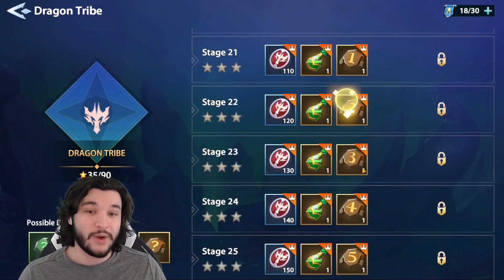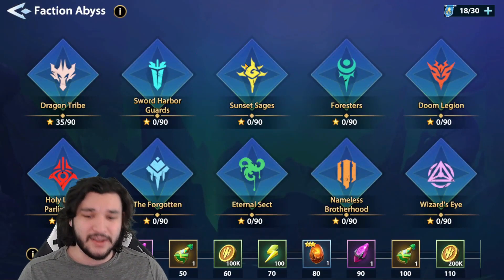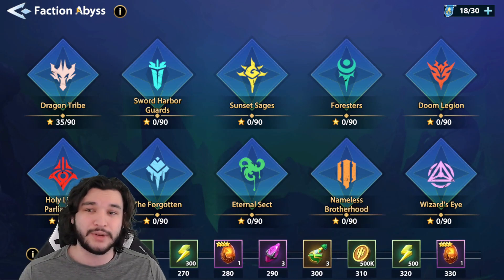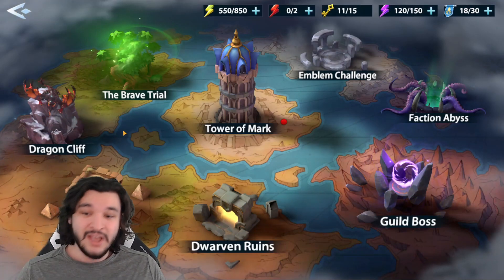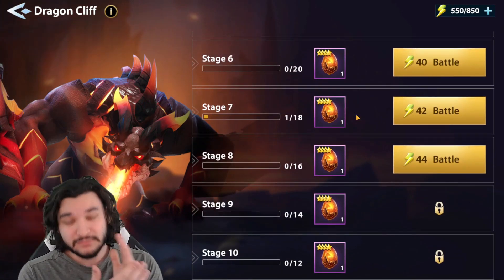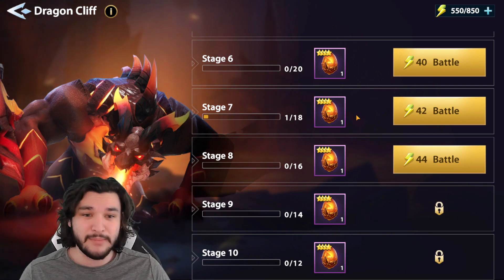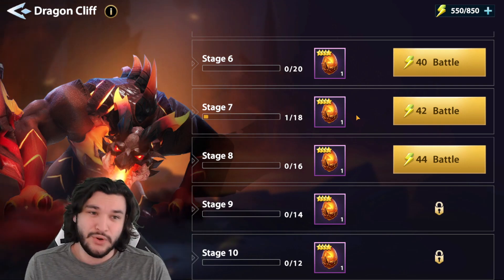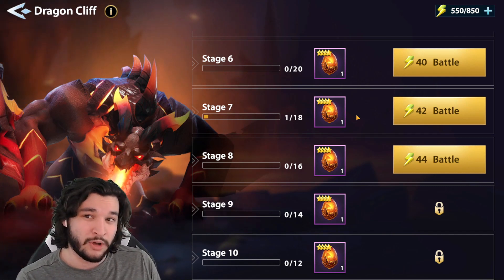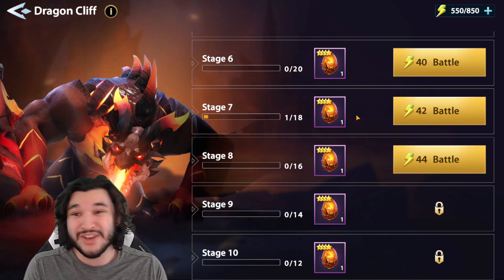Faction Abyss requires putting together certain factions, and the one-time rewards don't really get good until much later on — that's when you can afford to build specific teams per faction. Dragon Cliff is a specific dungeon for farming food, and I think it's heavily focused toward the early game. Early on you need more food; as you farm awakens you can push dungeons and farm better gear, which saves you in that middle ground.